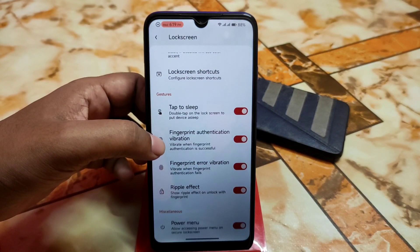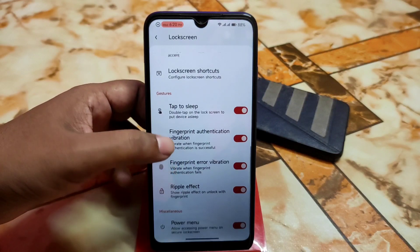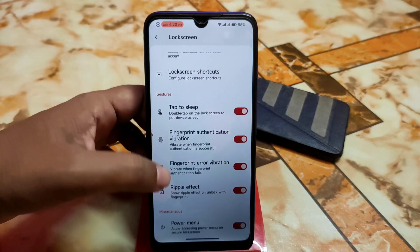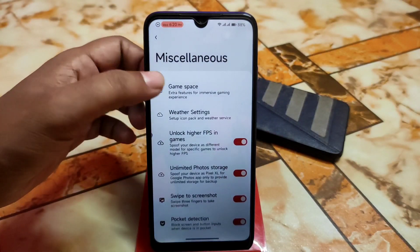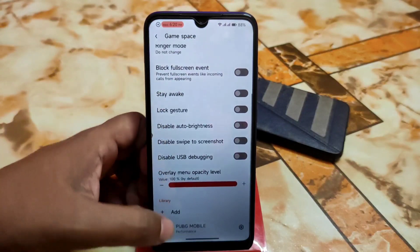And tap to sleep, fingerprint authentication, vibration, and error vibration — everything. And ripple effect is there. Then we have miscellaneous. Of course we have the latest game space, and I already showed it to you guys.